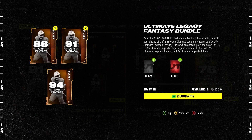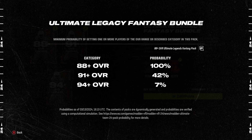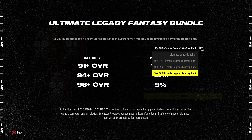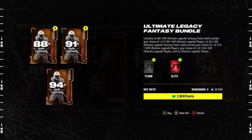This bundle includes fantasy options — you're going to get two 88 pluses and pick one of them, and you can do that twice. You get two 91 pluses, pick one of them, and you can do that twice. Then you get two 94 pluses and pick one of them, but you only get to do that once. The odds on this are not that great. For your 88s you're probably going to get 88s, maybe a 91. For your 91s you may get a 94. And your 94 pick is probably going to give you a 94 — the odds are pretty much not in your favor.